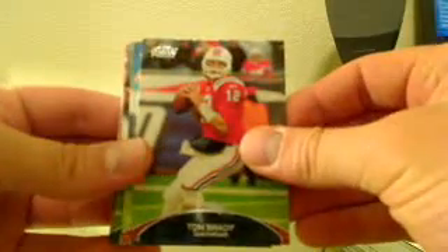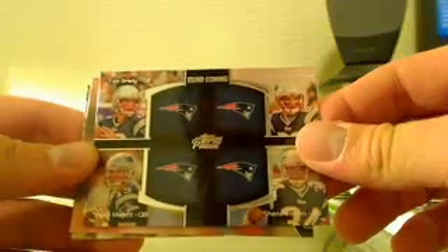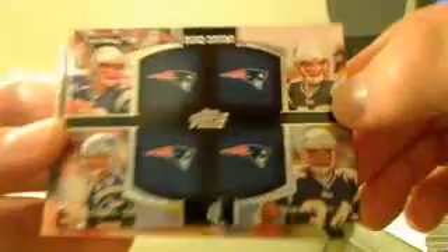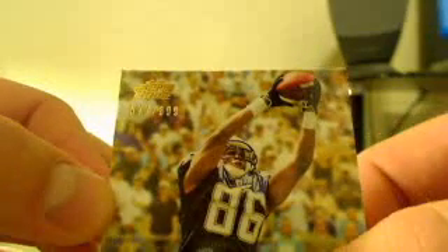We got Tom Brady, Brian Urlacher, Marshawn Lynch — this is the quad combo: Tom Brady, Wes Welker, Ryan Mallet, and Shane Greene. That's nice! We got the green guy of Jimmy Graham and a Vincent Brown 577 out of 699.